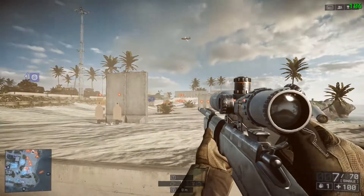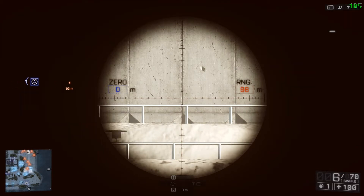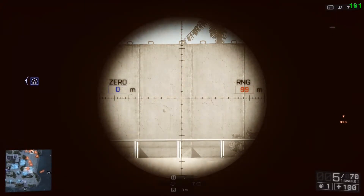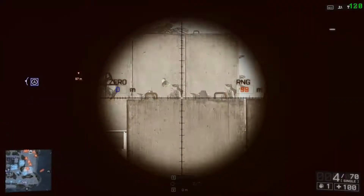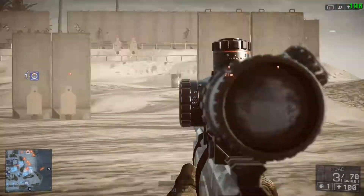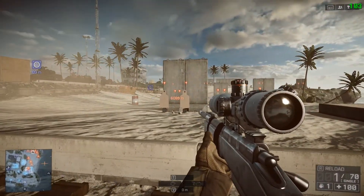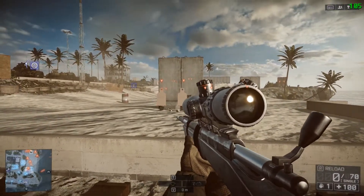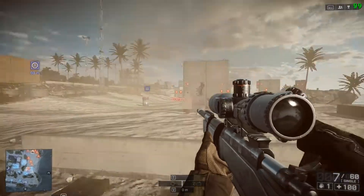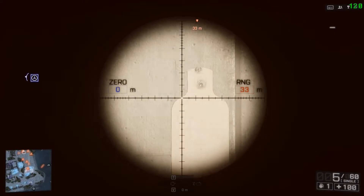Where the M40A5 really shines is its rate of fire at 60 rounds per minute. The CSLR4 comes in at 46 and the M98B at 40, so you can get shots off a little quicker with the M40A5. They all have the same magazine size of 11 rounds. Where the M40A5 gives up a little is muzzle velocity at 480 meters per second, versus 500 for the CSLR4 and 650 for the M98B — so we'll need to lead targets just a bit further.